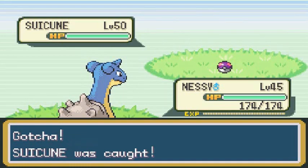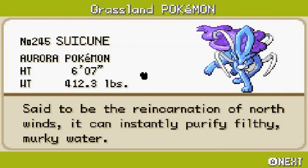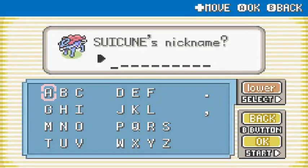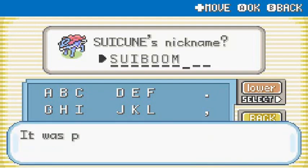There you go guys — that's exactly how you capture Suicune, Raikou, or Entei depending on which game you're playing. The Aurora Pokemon is said to be the reincarnation of North Winds and can instantly purify filthy murky water. I think I called it Sweekboom back in Crystal — yes! Welcome to the team, Sweeboom!